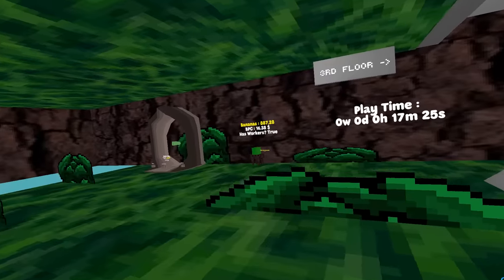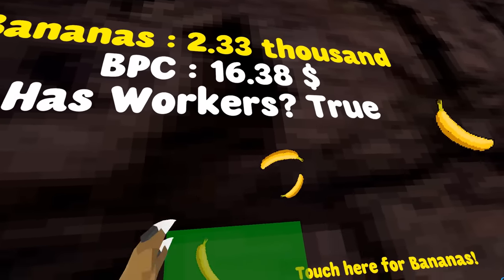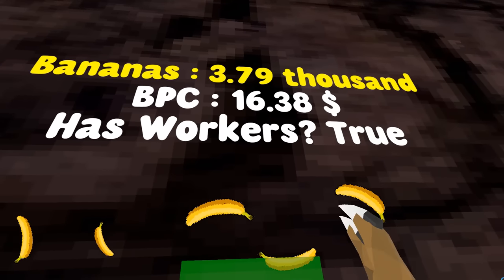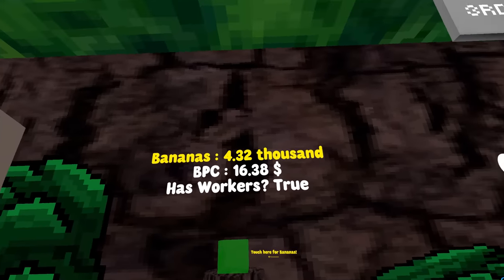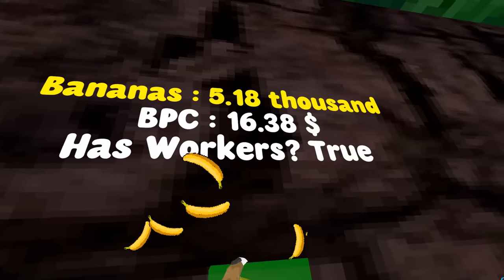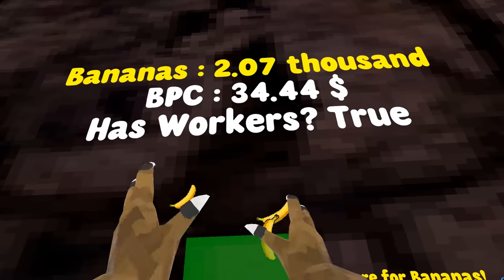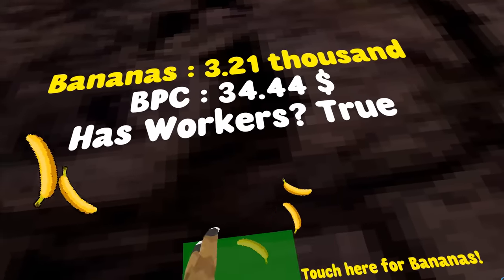I drank it. Okay, well, that multiplied, I guess. My goal right now is to get a lot of workers and have them do the work for me, and I can go to forest and play some slingshot — apparently you can do that. They will still work for you as long as you're in the game. My BPC is at 34 — that means I'm getting 34 per click.